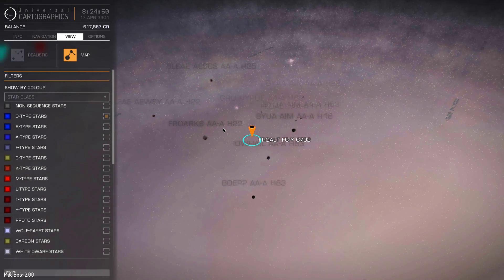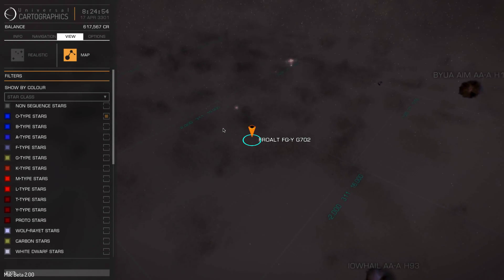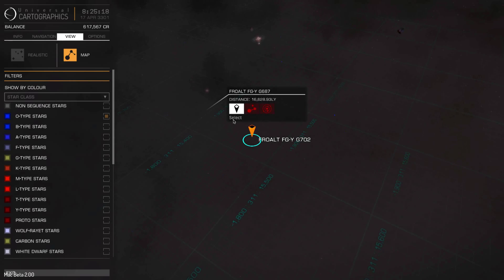Only like 0.003% of stars in the galaxy are O-type stars, and yet in this little area of the galaxy, I have discovered — as you can see where I'm pointing with the mouse — a whole big cluster of them. I don't know if the video quality after I compress this is gonna be good enough to see these little blue specks, but they're all over in this little corner of the galaxy.